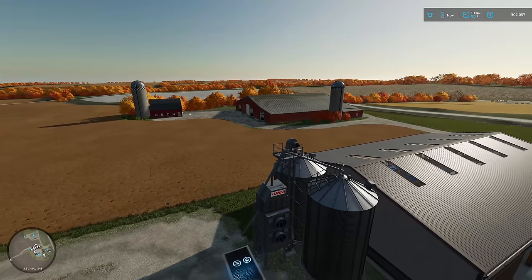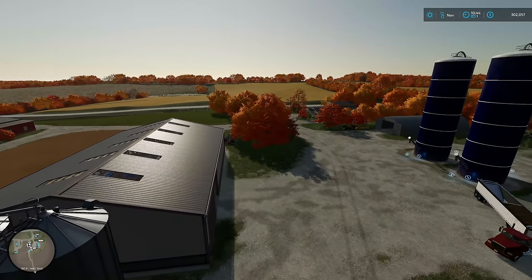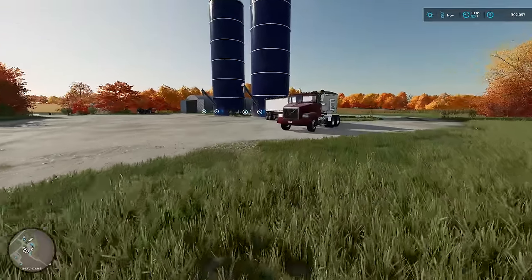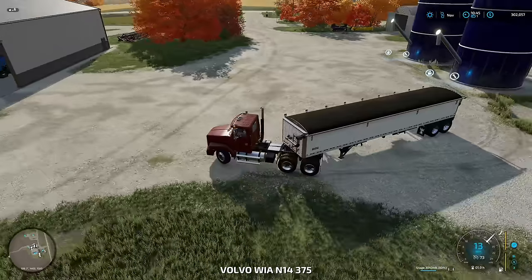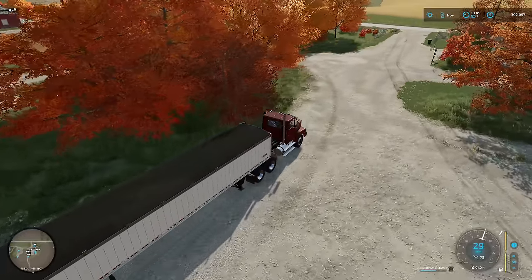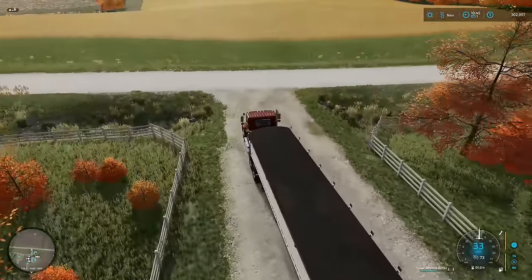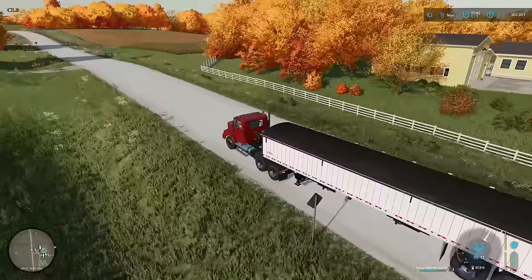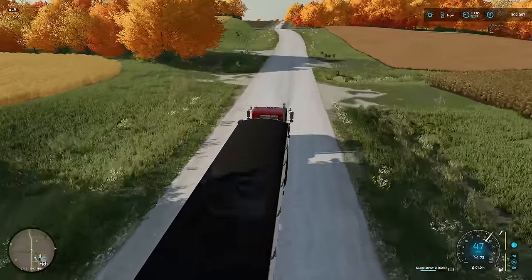November is here! We've skipped through two months and harvest is upon us. The corn is ready, the canola is ready, and the grass is ready. We are going to be swathing the canola, harvesting the corn like normal, and mowing the grass. We also have 304,000 liters of silage — fantastic.